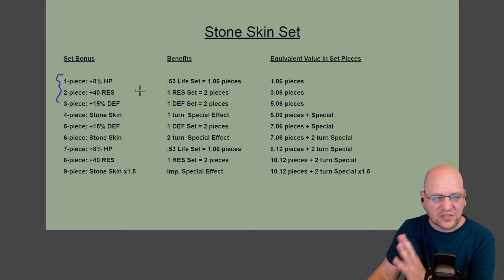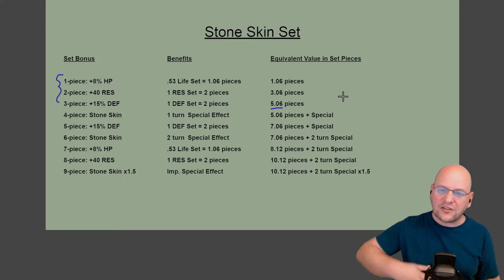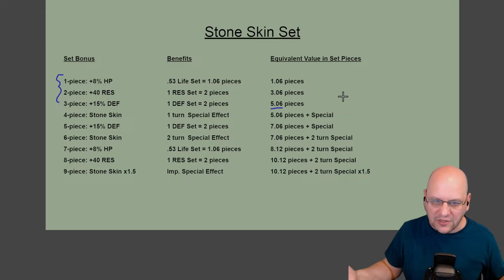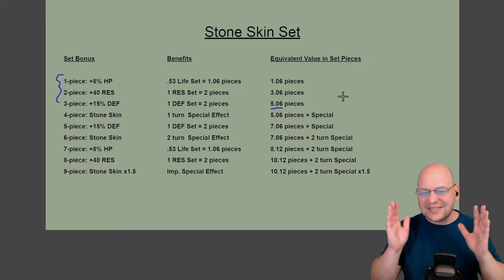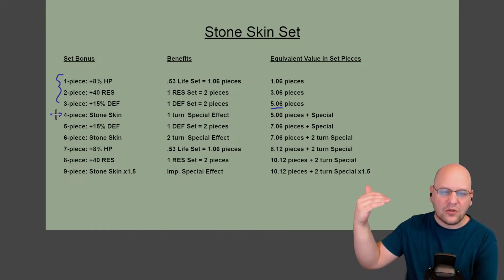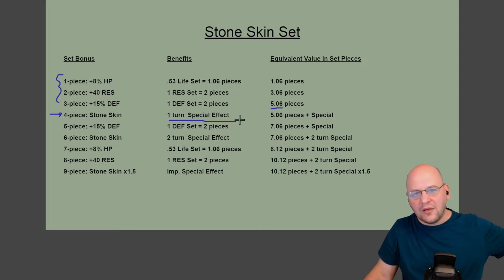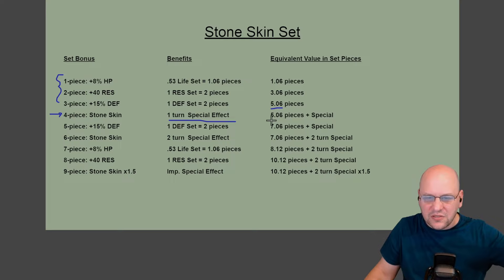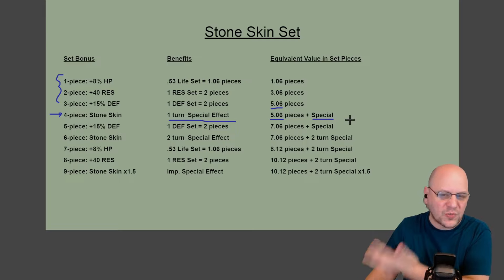Looking at Stoneskin's first three bonuses — they're basically 5.06 pieces worth of statistical benefit for only three pieces of gear, so we're actually two pieces ahead in terms of stats. At four pieces, we get that unique special effect: the Stoneskin buff. It's hard to quantify the value of a Stoneskin buff in terms of pieces, so I've separated it out. We still have the same value in terms of statistical pieces, and then we have a special benefit. The five-piece bonus gives a full defense set, and at six pieces, we increase the duration of the Stoneskin buff — so we're at seven pieces of statistical benefit and a two-turn special.